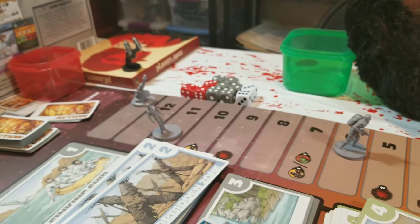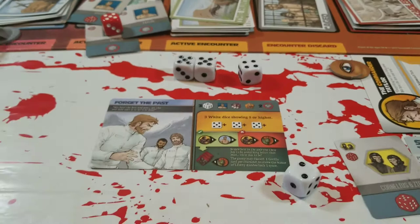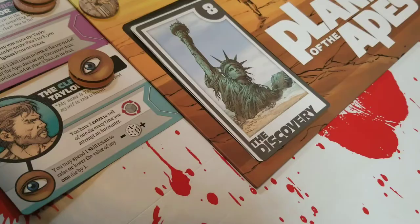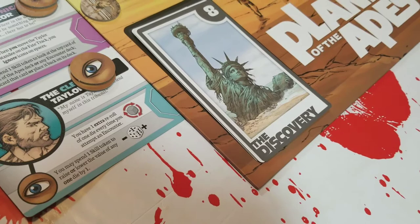That is how you get through encounter scenes and get your rewards. In this example, Taylor started on 13 and the gorilla on 7 — if you pass, the gorilla moves forward to 6 and Taylor moves forward two spaces, so he's catching up. That is how you resolve encounter cards: really simple, just look at the iconography and you'll know exactly what you need to do and what happens if you pass or fail. Next we'll jump into the Discovery Scene and the winning and losing conditions.